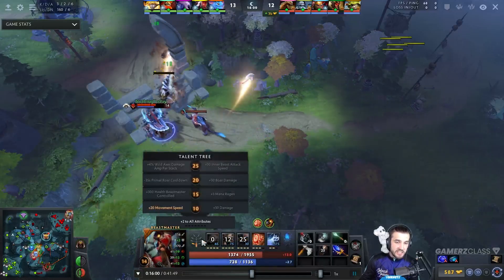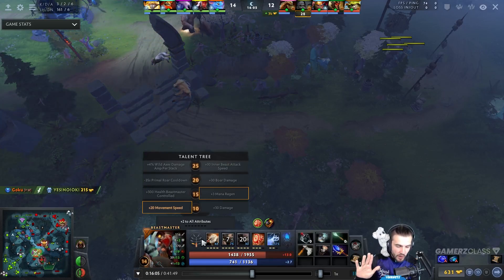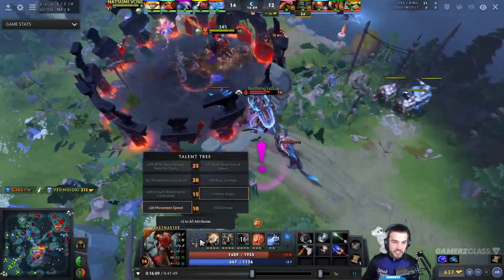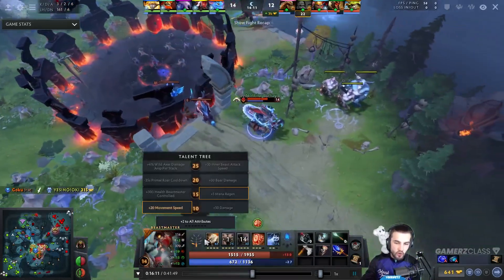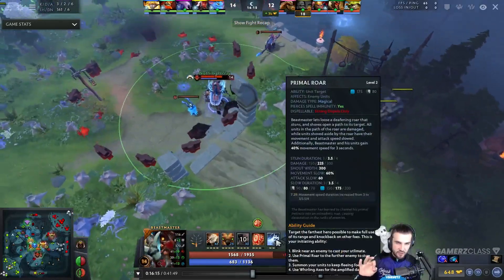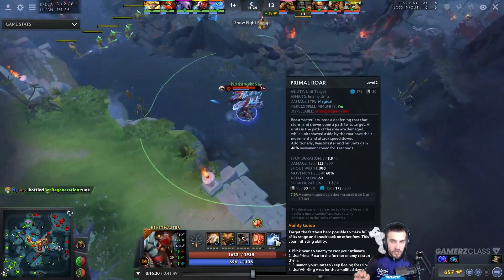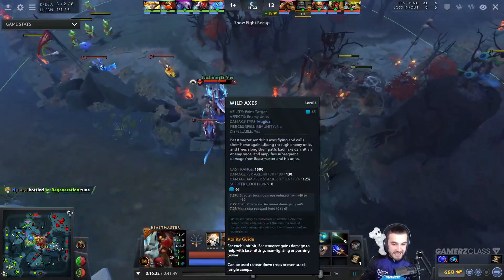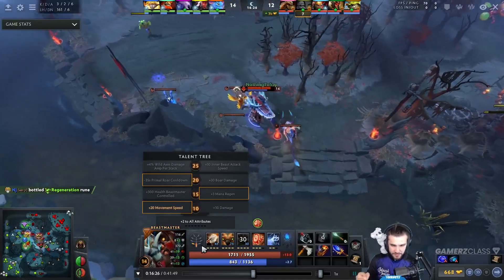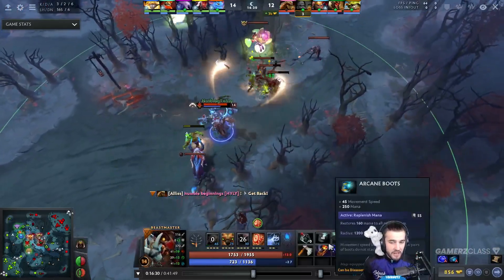That minus 35 second Primal Roar cooldown at level 20 brings the cooldown down to 35 seconds on a BKB-piercing four-second stun. It's nuts — every 35 seconds you can go looking for a kill. That's really, really strong. He's going Octane Core here, though I personally prefer Blink Dagger into Boots of Travel.